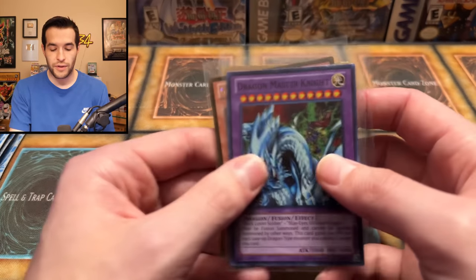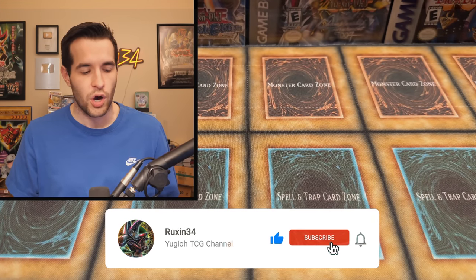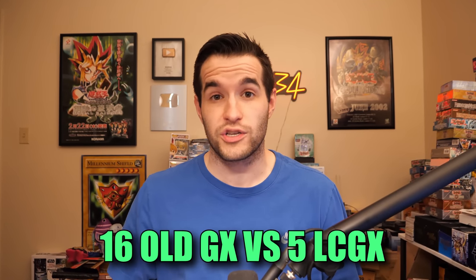Before we get into it, we do have a giveaway. I'll be giving away Dragon Master Knight, a gold Galaxy Eyes, a Photon Dragon, and a gold Slifer. All you have to do is like the video, be subscribed, turn on notifications, and let me know. Can old GX actually topple Legendary Collection GX? There are 16 old school packs versus only 5 Legendary Collection 2. Old versus almost brand new.